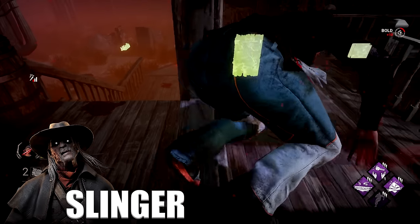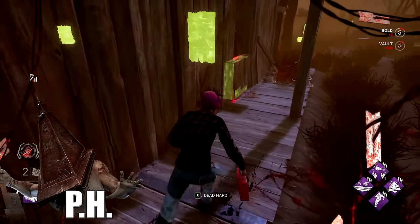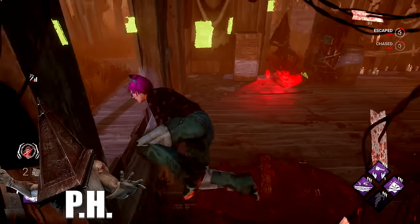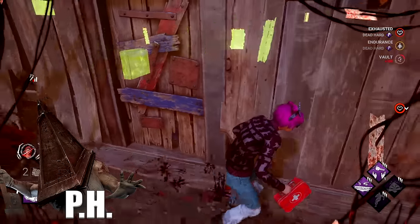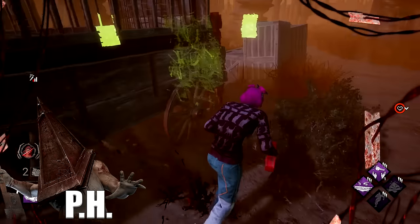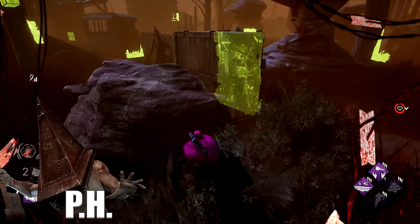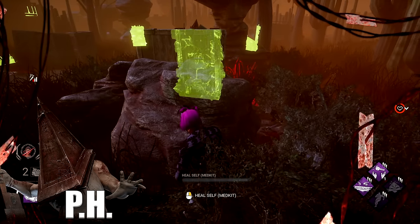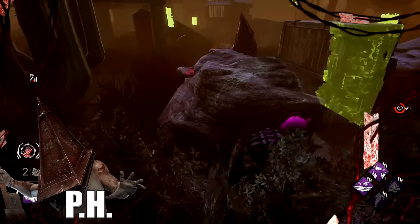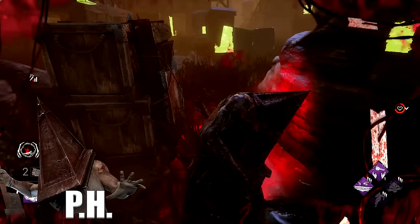Pyramid Head encourages the W key play style — he sets up trails on loops and has an ability that can go through walls, so just keep that W key pressed. If you want to be less boring, you can mind-game the power: fake going for windows, fake dropping pallets, getting out of his line of sight. Remember that most anti-tunnel perks are useless against Pyramid Head — DS doesn't activate when saved from a cage, Deliverance doesn't work on cages, etc. When a teammate is being tunneled, try to body block for them and avoid stepping on the trail when you're on death hook.